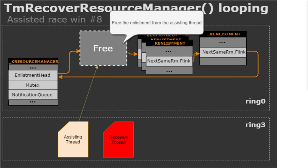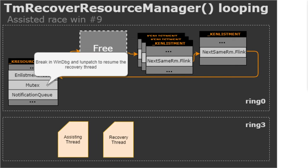Now you have a situation where the enlistments are freed but the vulnerable code is still stuck, holding a pointer to one of them. Once you're sure the enlistment is freed and get confirmation from the console, you break back into WinDbg and type the bang unpatch command, which removes the infinite loop and restores the mutex code. When you continue execution in the debugger, the recovery thread continues executing in the vulnerable function and will definitely trigger the use-after-free, confirming the bug is real.